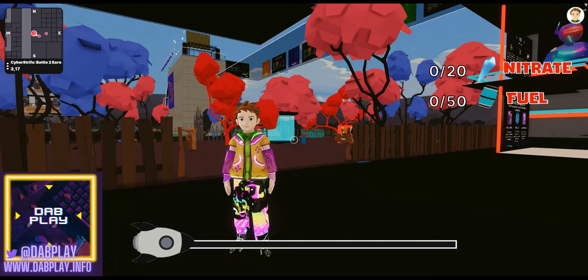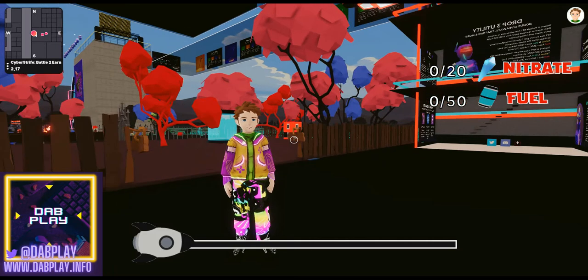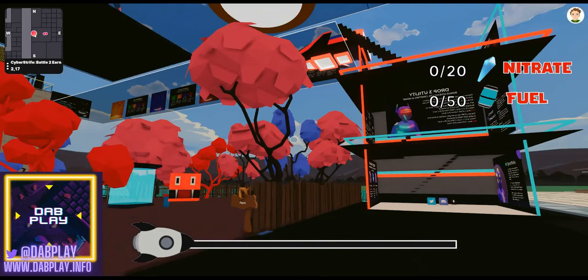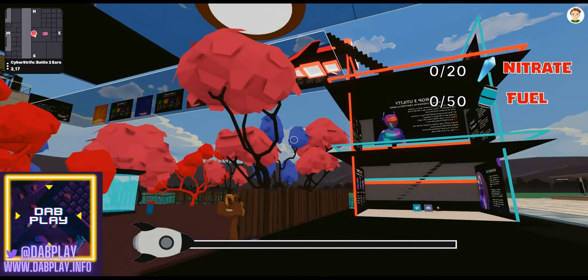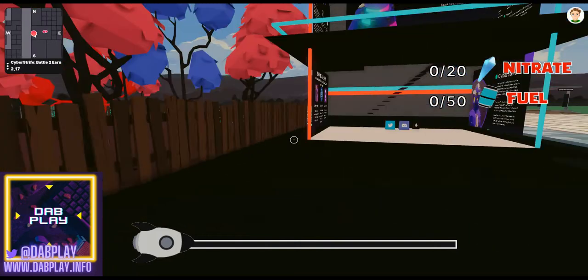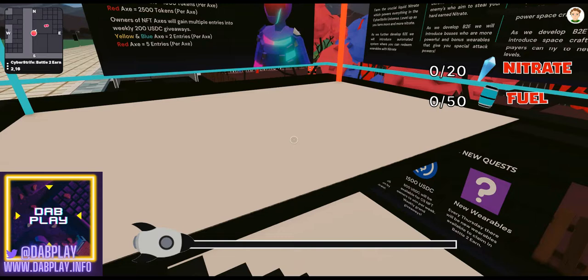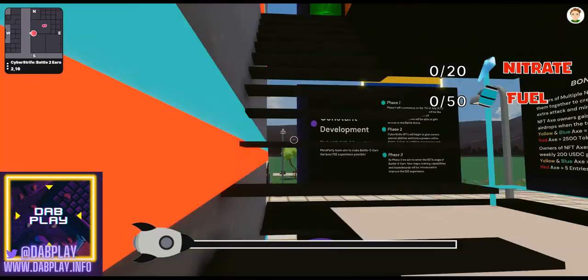Basically the idea is that you're going to mine some rocks, similar to some other games in Decentraland, and then you're going to use the fuel to move your spacecraft around. Before we get into the actual game itself, we'll just have a very quick look at the scene because there are some information bits that you can read.